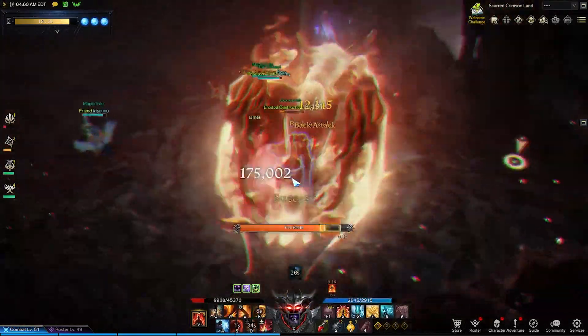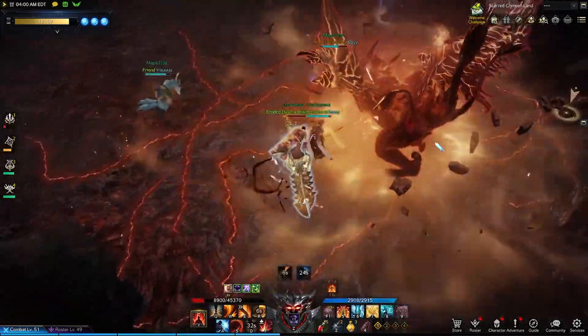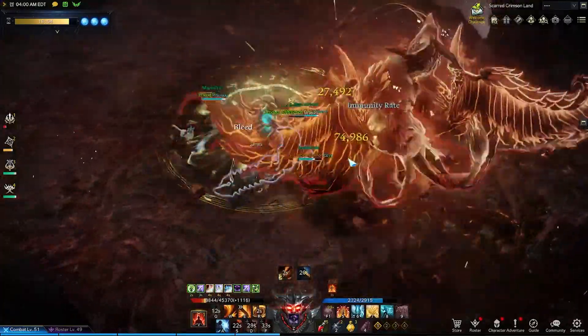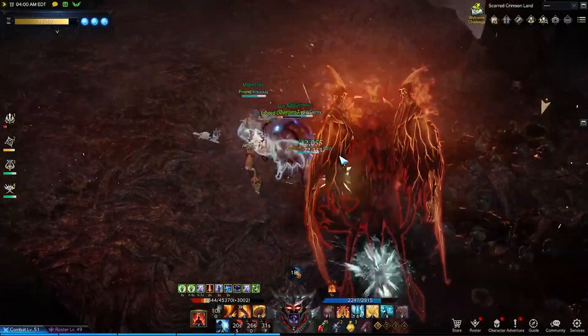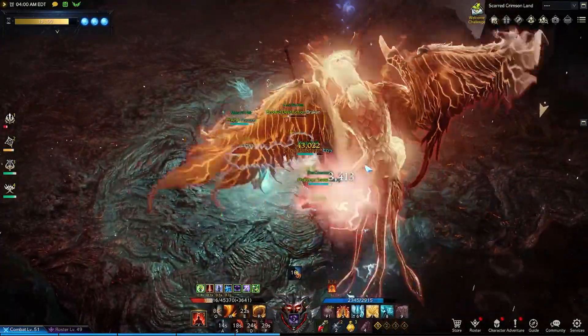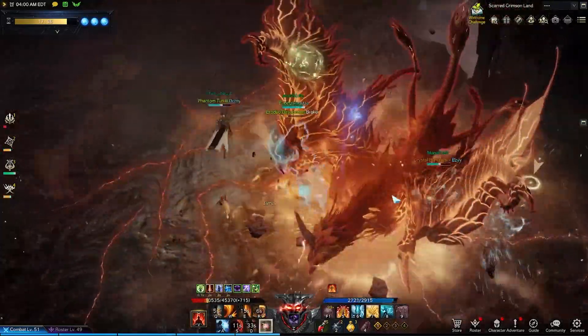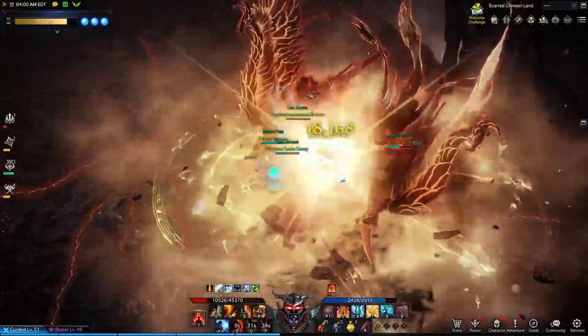At various points throughout the fight, the boss will try to evolve. This animation looks pretty scary like it'll be a big attack. However, reassure your party members that you actually need to hit the boss during this — not run away. Hitting the boss during this animation will not only prevent the boss from evolving, but also provide a window for easy damage.